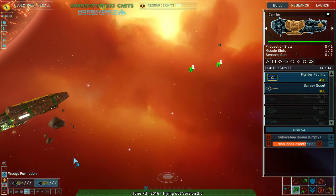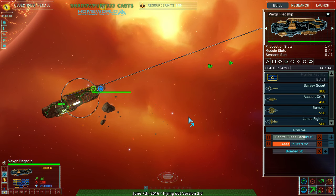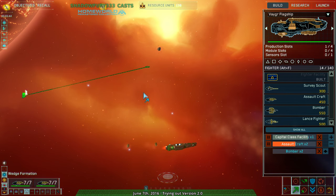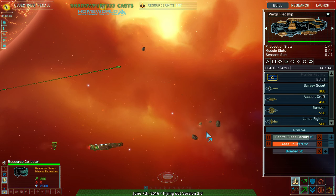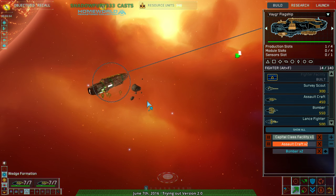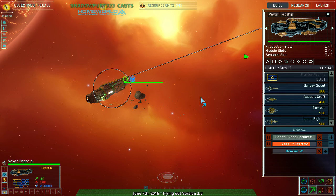I haven't explored a lot of the formations. The only one I've really explored is the sphere formation, which causes your units to go into a sphere. Against larger targets though, what's really cool is they actually surround the target. It's most useful for bombers or frigates and such, but it's still really cool.